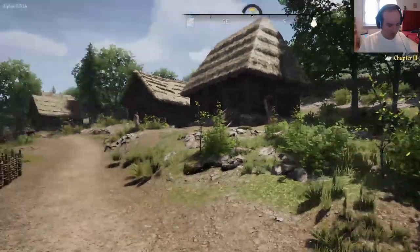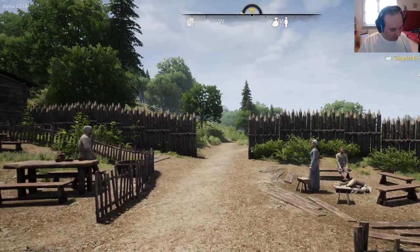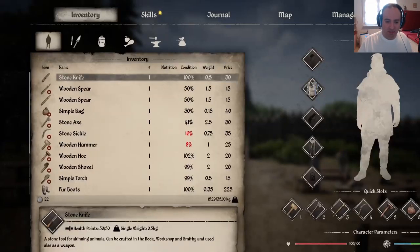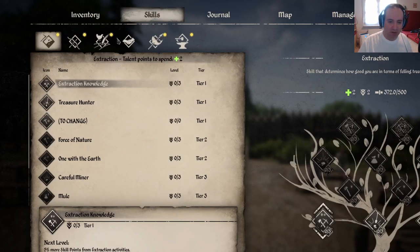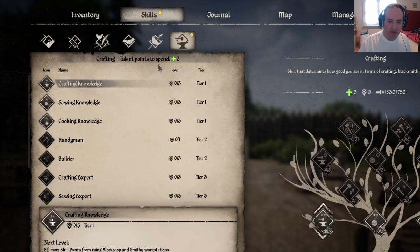There we go. Let me wait until the whole graphics are loaded. I need to remember the buttons. Our stone sickle and our hammer are nearly broken, but we got one new skill point. Actually, we already have two talent points to spend in extraction. It seems like... yes, I do remember. There was an update to the game and I think they reset the whole skill tree because they revamped it. So I'm going to simply do what I did before.